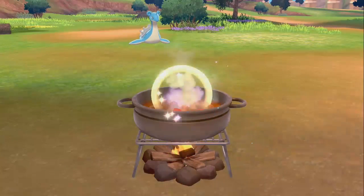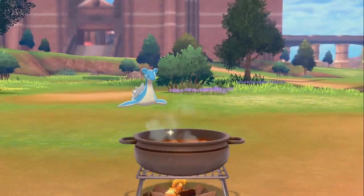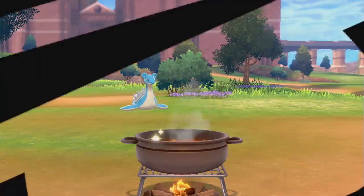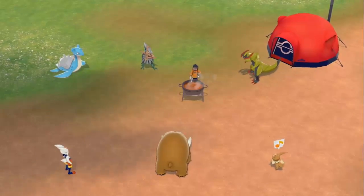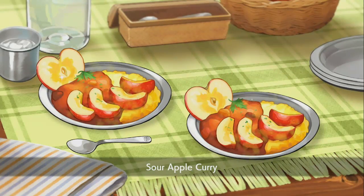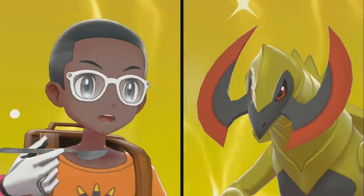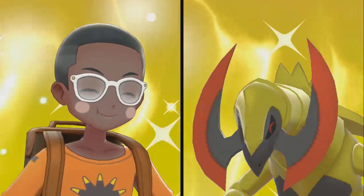Third, give it a Soothe Bell, and fourth, play with the Eevee a lot in Pokemon Camp. Cook for it — basically rinse and repeat that until it gets two to three level-ups, and the Eevee should evolve. It's not too hard because the Soothe Bell speeds up the process.